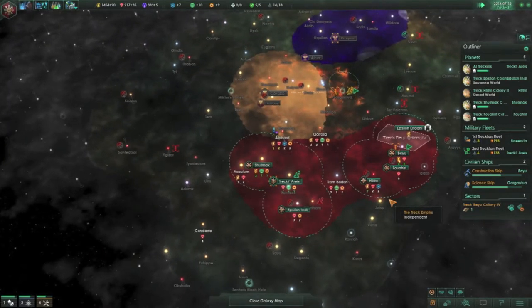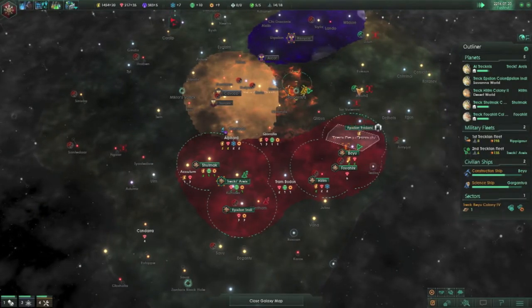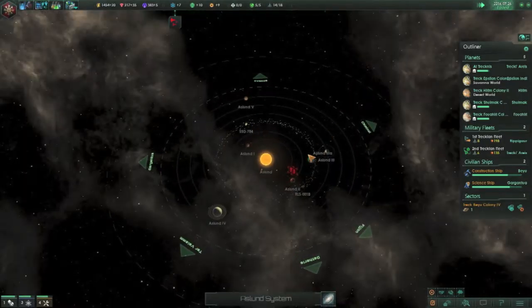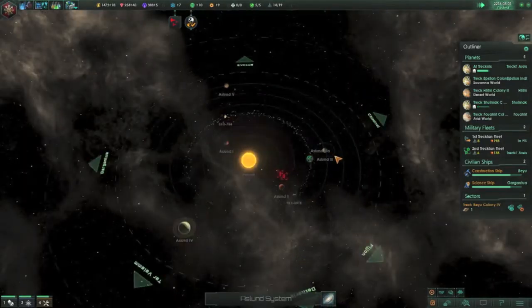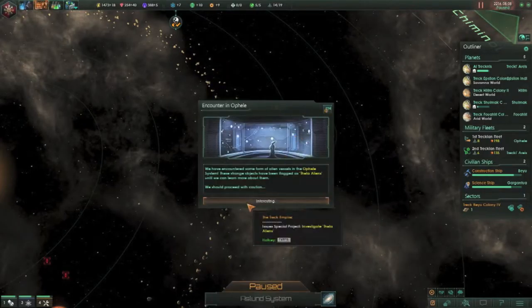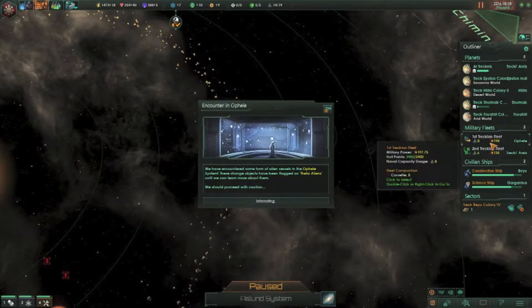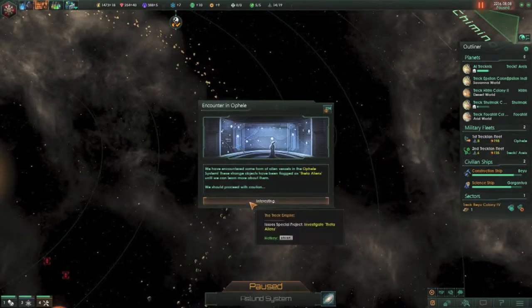We want to expand more, but we do need these guys to clear out before we do that. Because I'm not really willing to take the risk that these guys are going to attack a colony ship. We could send them with a fleet that would defend them, but that fleet would eventually be lost.